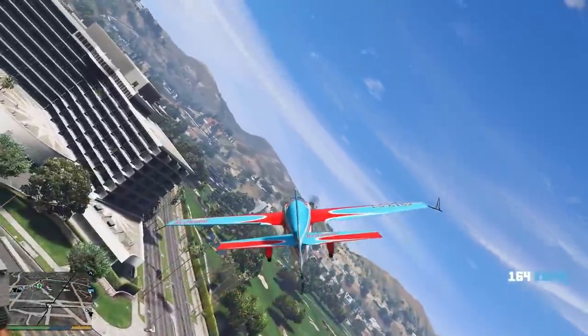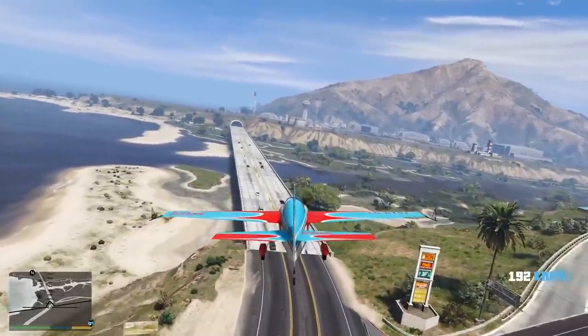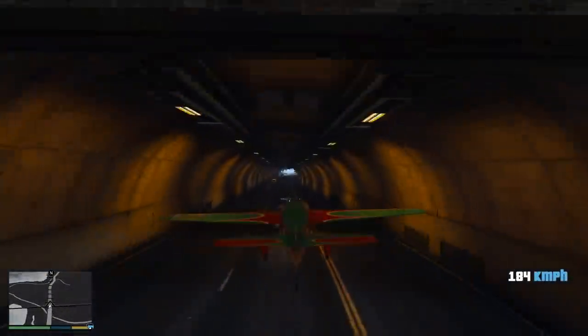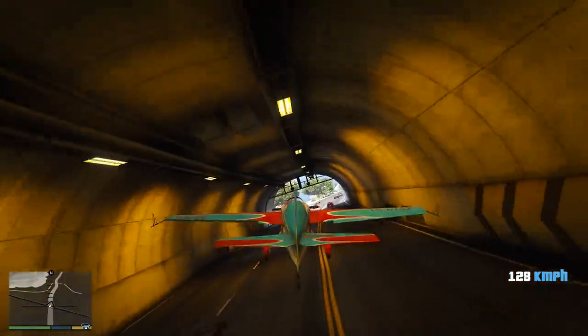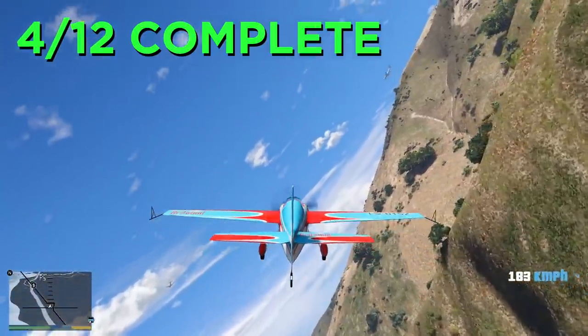Let's go ahead and move out of the city now and fly over to the Senkudo Tunnel. The tunnel is right in front of us. I have to get pretty low here and really watch out for these cars, but it shouldn't be too hard. Give it some thrust — and we're through. That went pretty good. Not too hard.